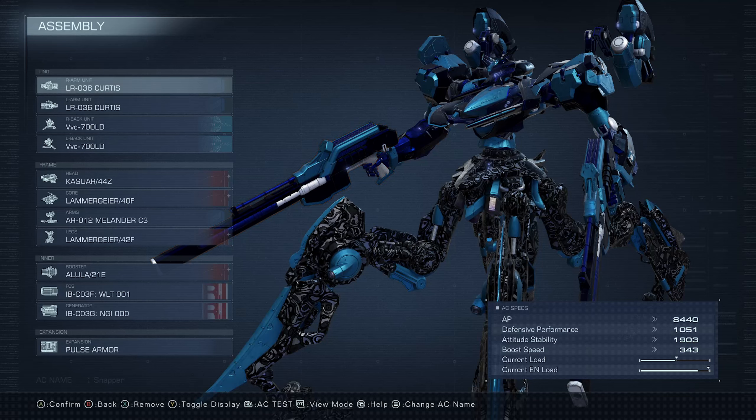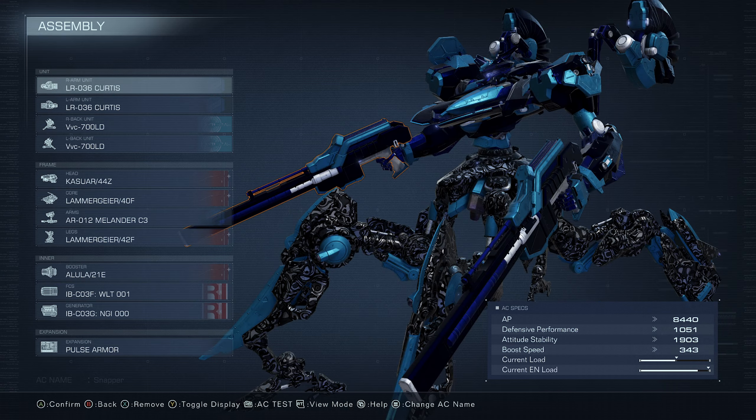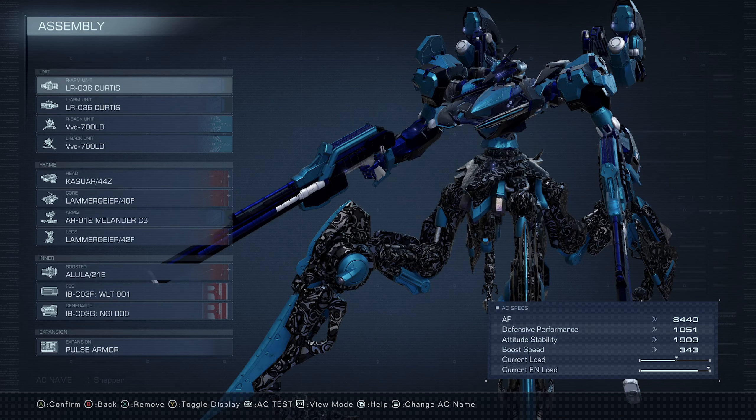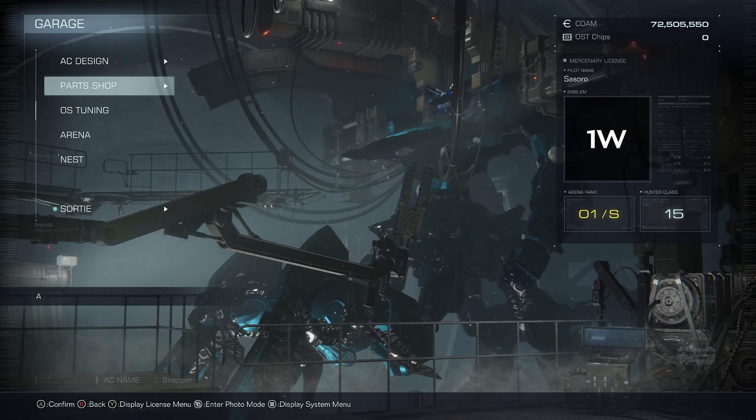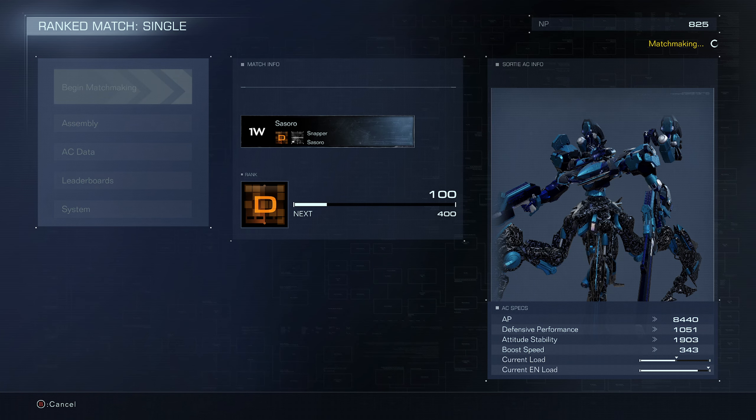What is happening guys, welcome to another AC6 build guide video. Today I give you Snapper. Snapper is all about charging up the Curses and then keep shooting them off one after another, while also having drones around your enemy. So let's go into Nest, show this dude off and see if we can pull out a win.